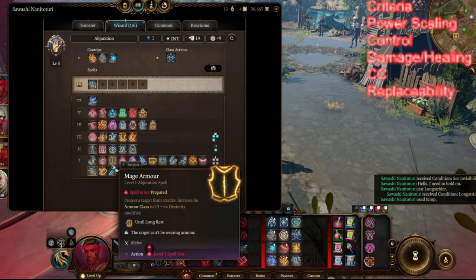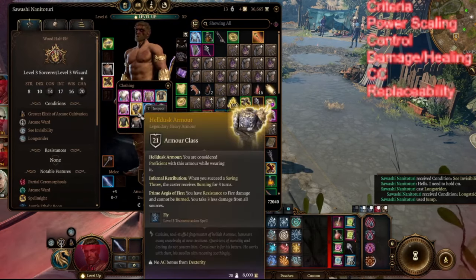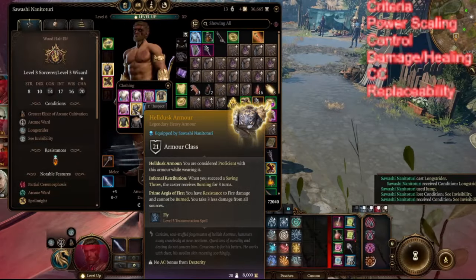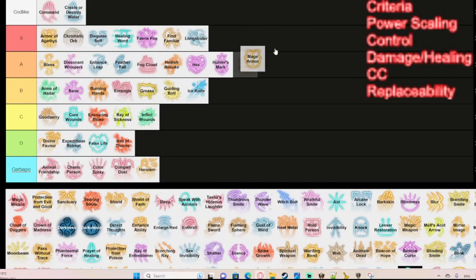Mage Armor increases your armor class to 13 plus your Dexterity modifier instead of just 10 plus Dexterity. Obviously, if you can wear heavy armor or armor you can use without proficiency — like the Helldusk Armor — then you don't really need it. But when you do need it, it's very good, so it goes in A tier. If you don't need it, it's garbage for you.